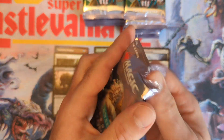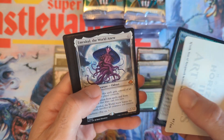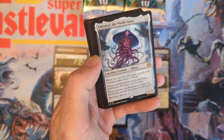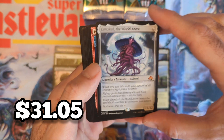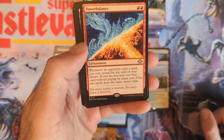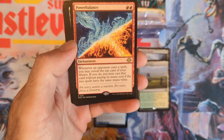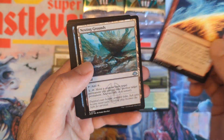Emerald Medallion — green spells cost one less to cast. The only medallion doing a lot in Modern right now is the Ruby Medallion; Ruby Storm is a brutal deck. And there's a brutal creature right there: Emrakul, the World Anew — very nice mythic pull. Then the Power Balance — these two cards will probably never interact unless there's a mirror match.